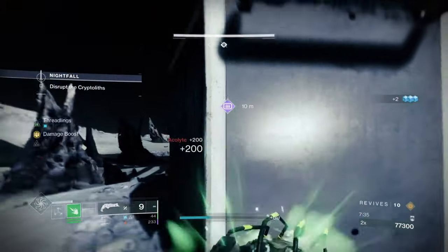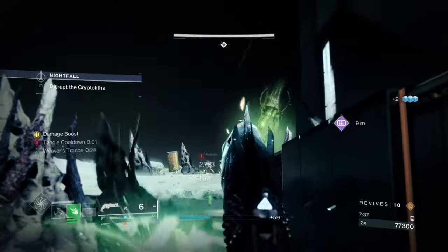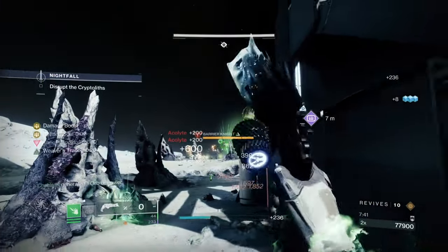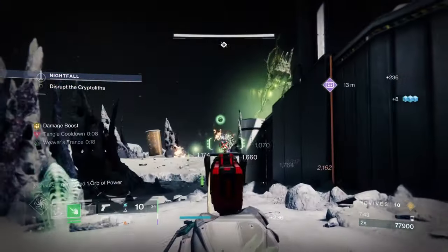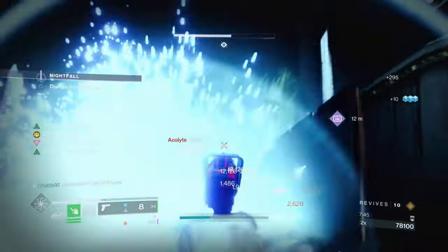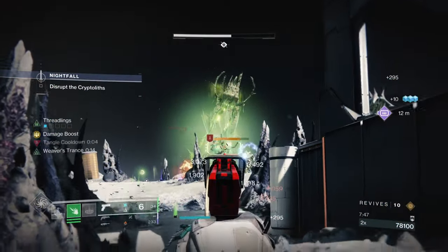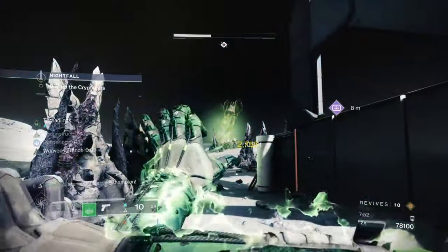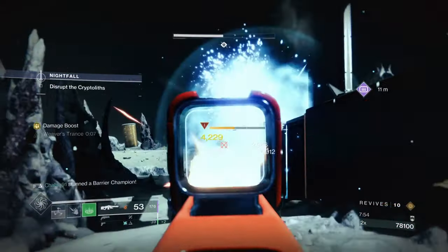Clear the remaining ads. Shoot tangles near ads to proc your Shackle Grenade, then go in with Fawn's poison damage to do a lot of suspend and burst. Look at how you're controlling the enemies - that's why this build is so good.